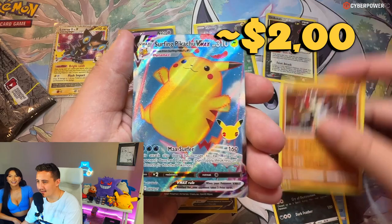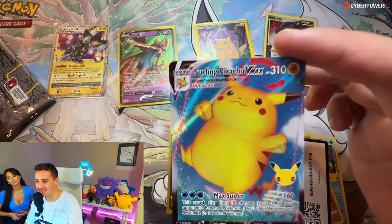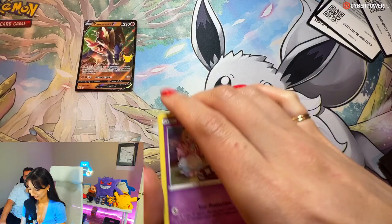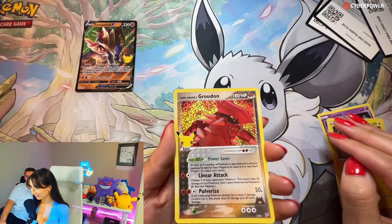Groudon, come on! Surfing Pikachu V Max - that's what we like! Love this card, it's beautiful. That brings us up to six pulls out of five packs. Absolute gods right here. Cosmog, Zekrom.